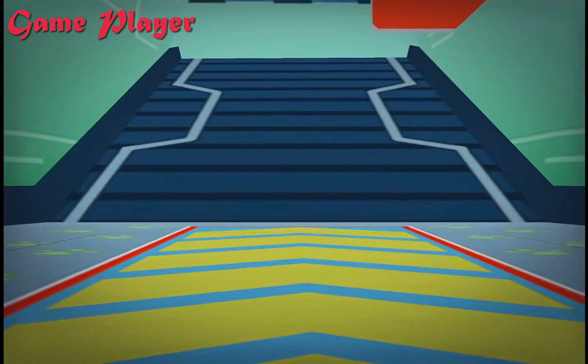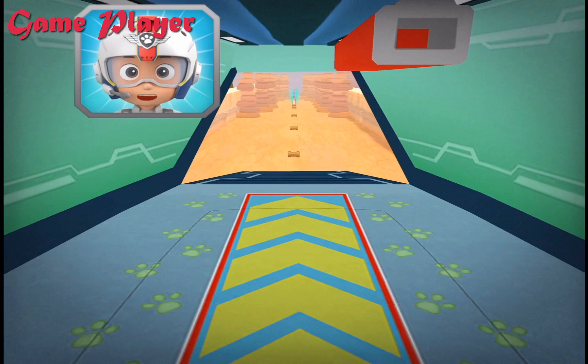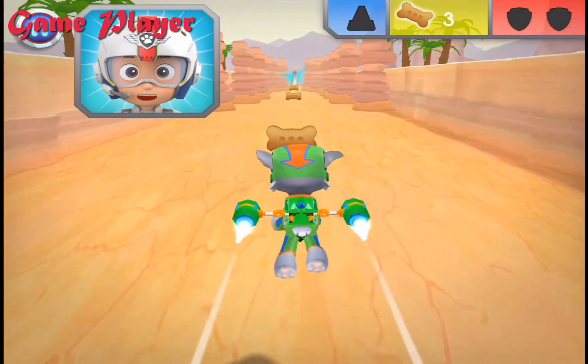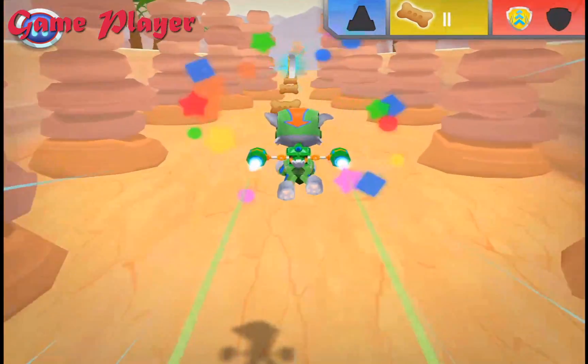Green means go! All right! Let's test those flight skills, pups! Chase needs another cone to help block off the area! When you see a cone, fly towards it to collect it! Rocky to the rescue! Cool! Nice!